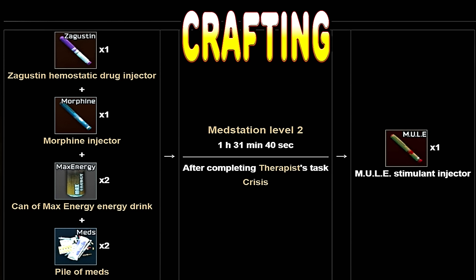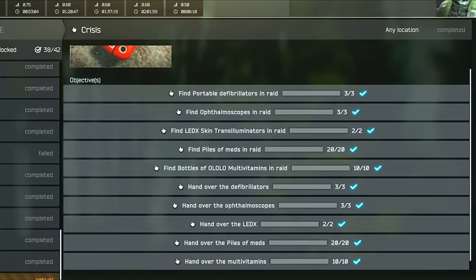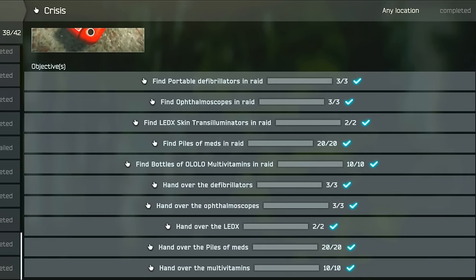Another guaranteed way to get your hands on one of these stims is that the Mule stim can be crafted in the Med Station Level 2 after completing the task Crisis. However, this is more than likely going to be completely useless to you since you do only get access to Crisis at Level 48, and it is also a very tedious task to complete.